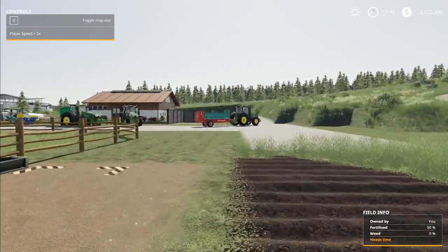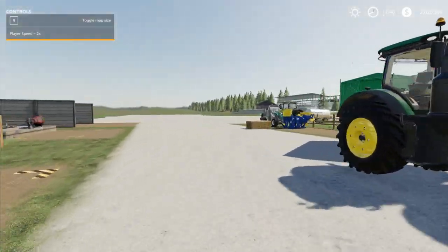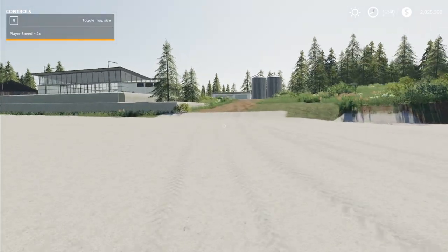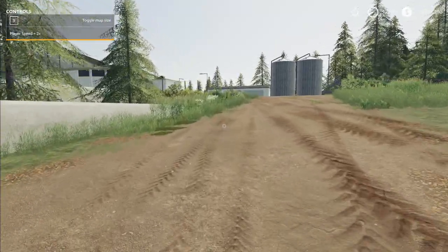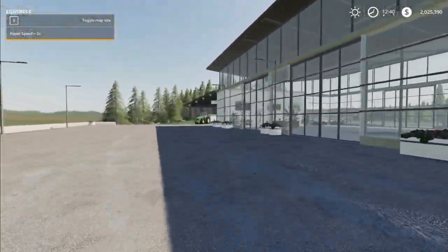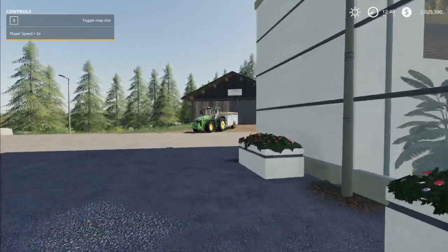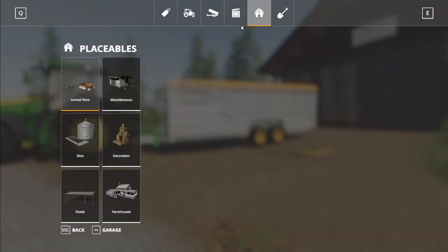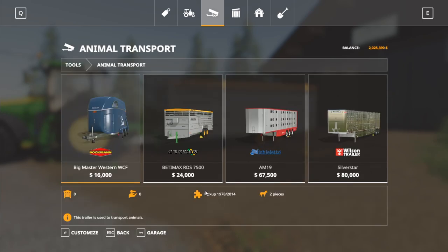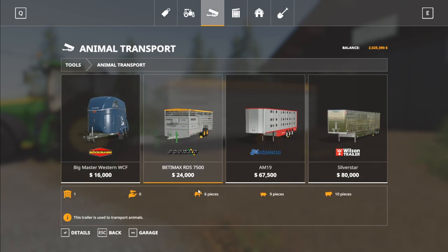If you wanted to actually transport cows directly to the pen, you'd need to use the livestock trailer. We're going to walk over to the animal dealer, which is located next to the vehicle shop on No Man's Land, where I already have a trailer set out. If we go into the store under tools and go over to animal transport, this is the one I have — it holds six cows.